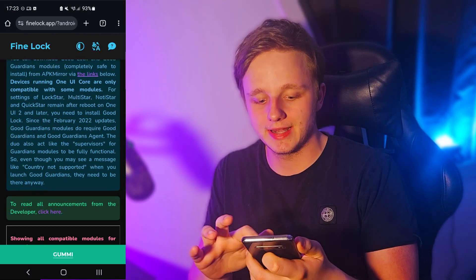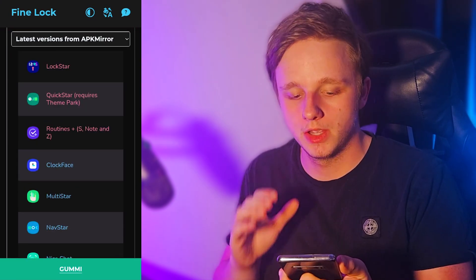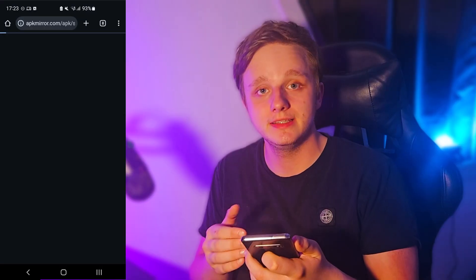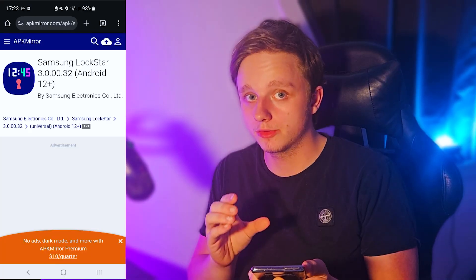Right here it's the same for all applications — you can install them with an APK file, which is an Android application file. So if you click on one of these that you want to install, then scroll down and click on Download. Make sure you open it.